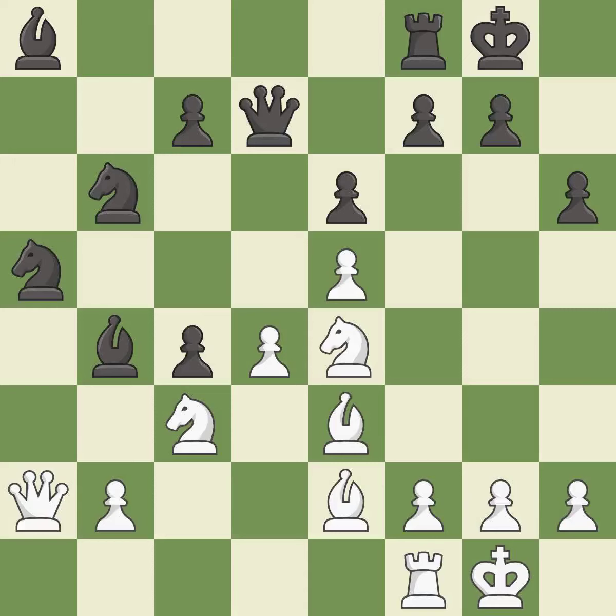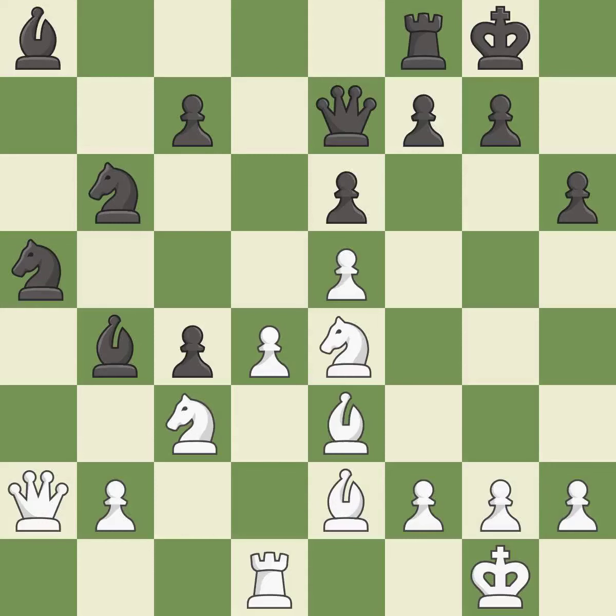Castling gets the king to a safer square, out of the center of the board, while also developing a rook. Castling to the same side of the board as the opponent avoids some of the attacking associated with opposite-side castling — it is best. This threatens to win a pawn — it is excellent. Right on target — it is best.